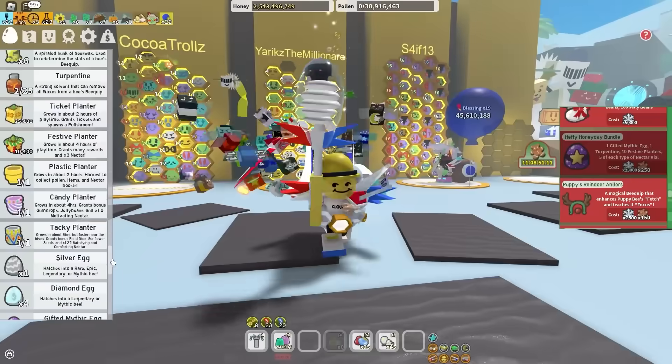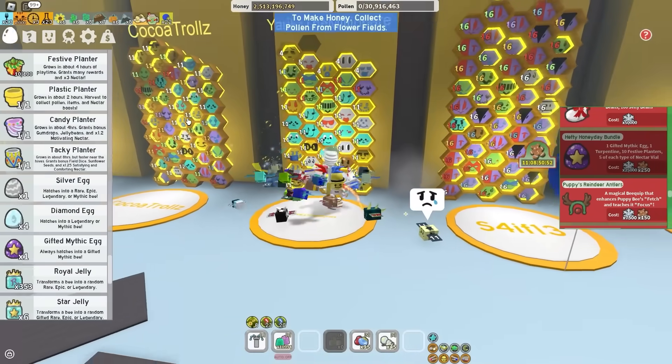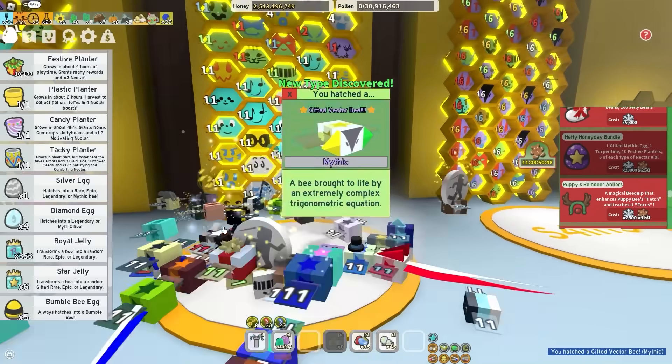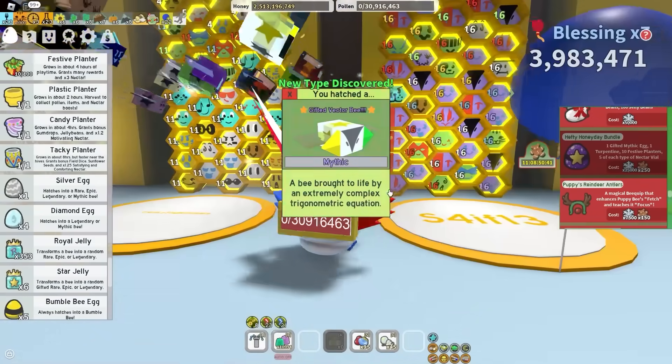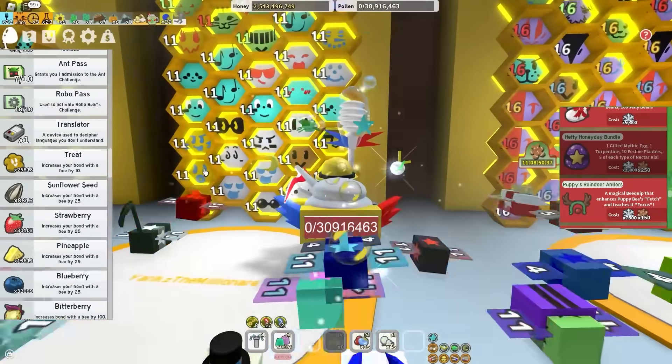This is gonna be my first gifted myth gag. I really want a precise bee - can I get a precise bee for once? Can I get something that I want? Watch me get like a point bee. Okay - gifted vector bee. That is not terrible, at least it's not a point bee. Point bee's not too bad, but it would have been just straight up useless to me.